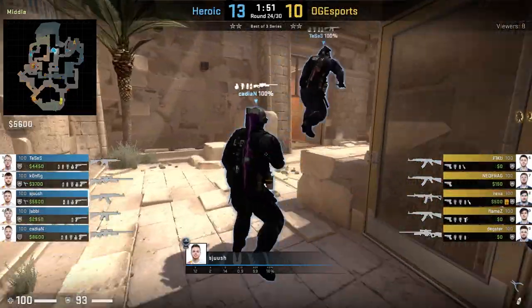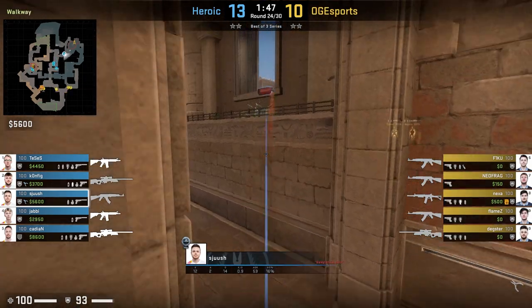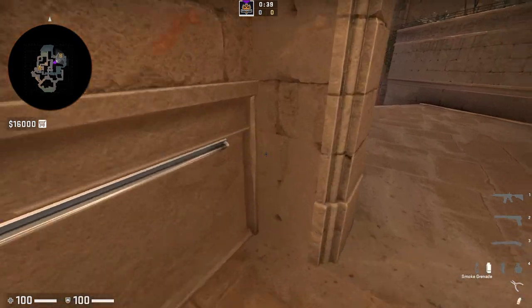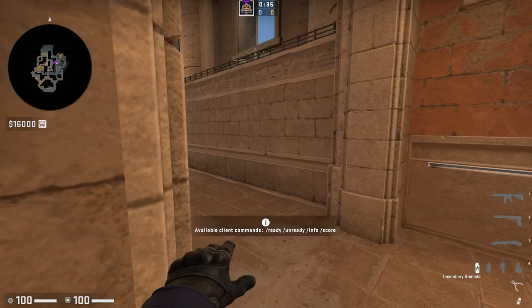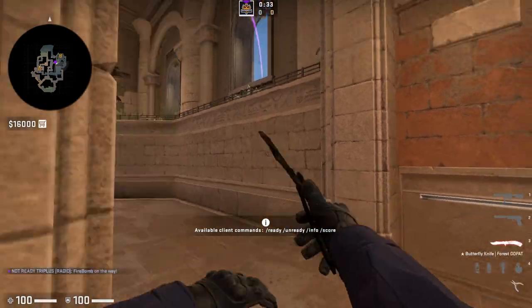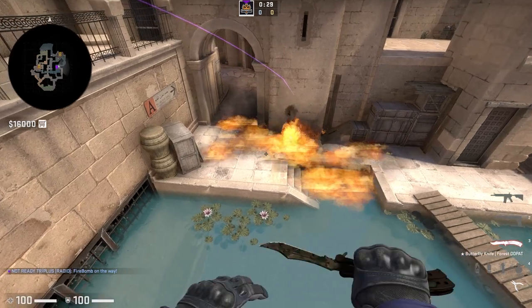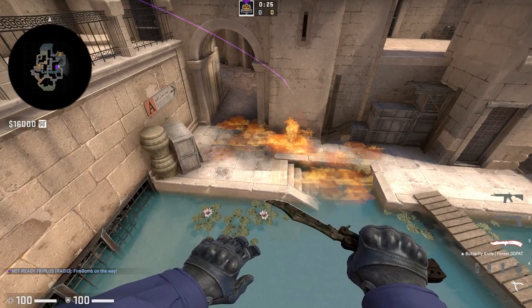Another way that I've seen A main mollied off is from Shush, where he throws the molly through this window. For the lineup, you simply stand in this corner, aim at this little dark spot on the bricks, and you have to left plus right click jump throw — a middle click jump throw. The molly lands outside A main, and because it lands so early, it does a great job of preventing an early rush while also giving you a lot of space to get some information.